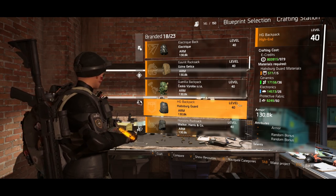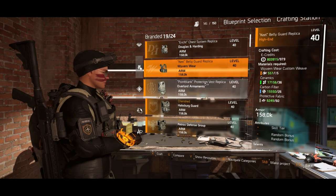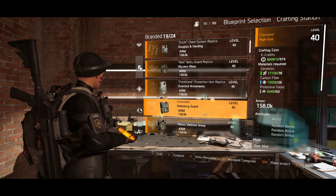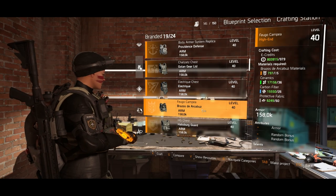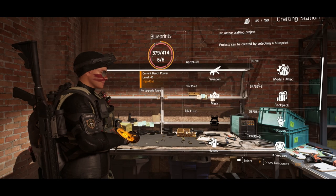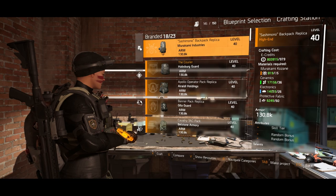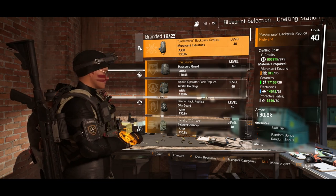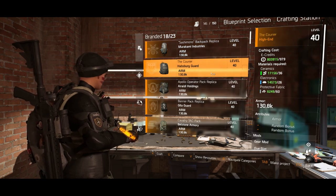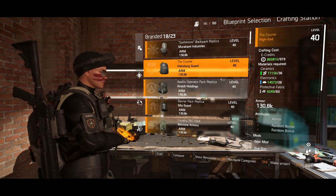If you hop on over to the Chess Pieces backpack as well, that one also doesn't require any HG materials, but if you scroll down to the regular one, it does. So it only seems to be these two. If you've found any more, let me know in the comments. I'm sure this is not intended, but I've not seen it on any trailer or anything, so it's maybe pretty unknown at the moment.